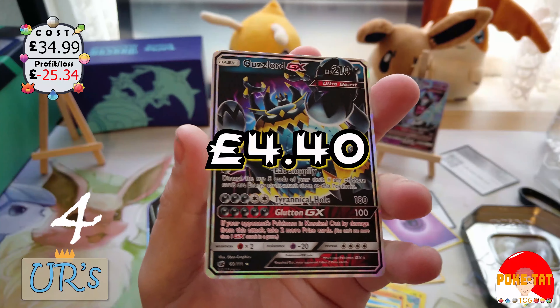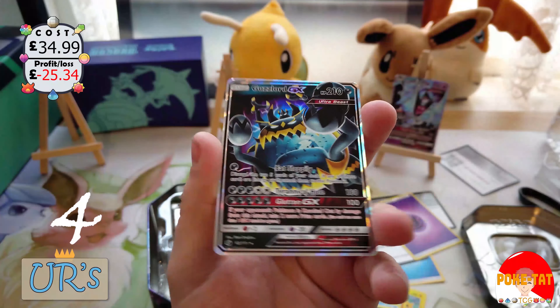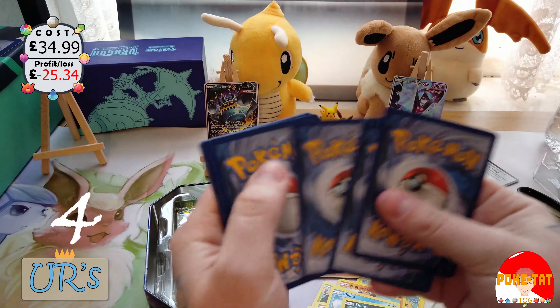Got something good — a Guzzlord GX, normal ultra rare half-art card. Scary-looking one. One specific card I'm looking for is a Water-type Empoleon, because two decks I was trying to make said I needed it and I haven't got any, which is surprising. Not sure what set it comes from.